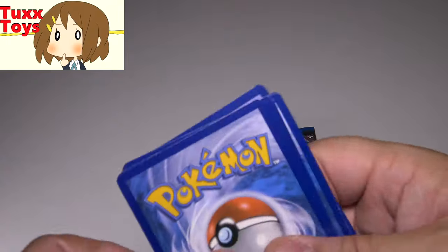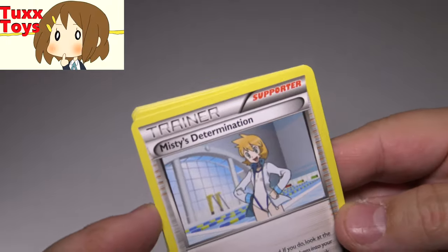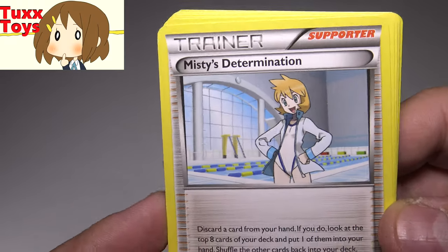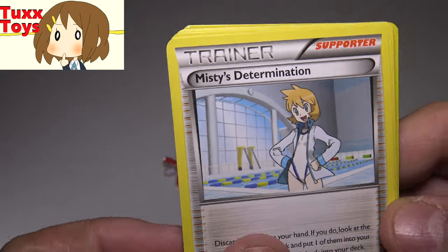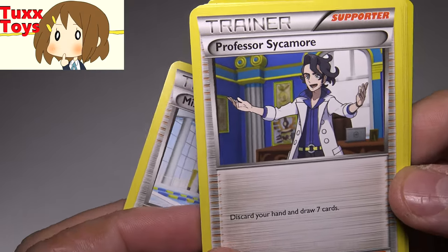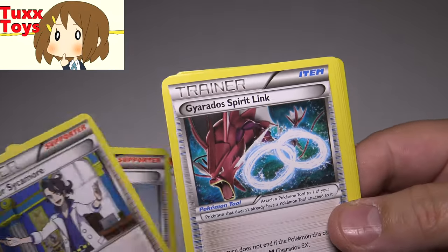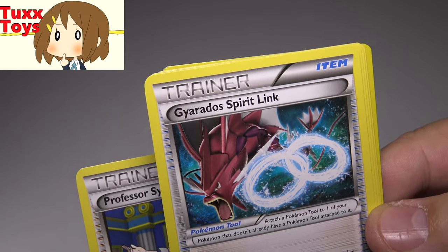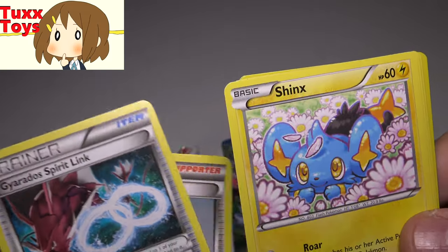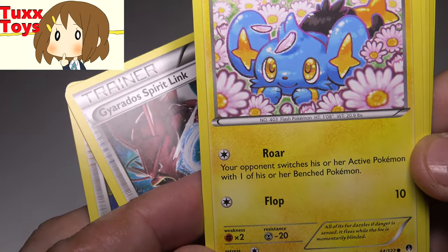Okay, here's a code card — first come first serve. And here are our Pokemon cards. First one, let's see guys — a cool little trainer card here. And another trainer card. Wow, another trainer. What is with this? Everyone knows I don't use a lot of trainers. Another trainer card. Got a spirit link — very cool, that can be useful. And a cute little Sphinx playing in the flowers, looking very cool with Roar and Flop.